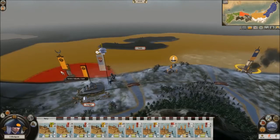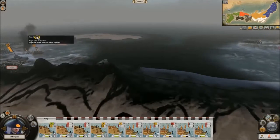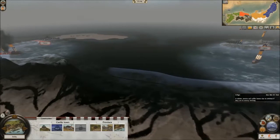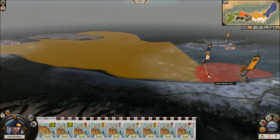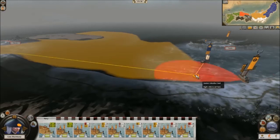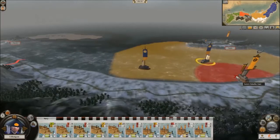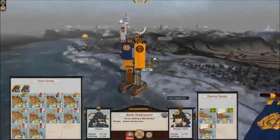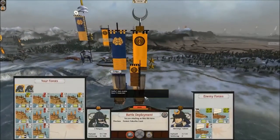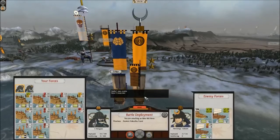Well then. I am going to pull boat one extremely close, and then grab boat two. Come in. And once it's in position, I will attack. Auto-resolve this. Booyah! Auto resolution for the win.